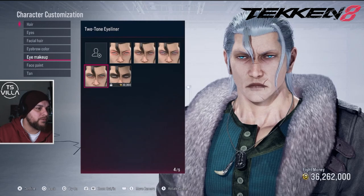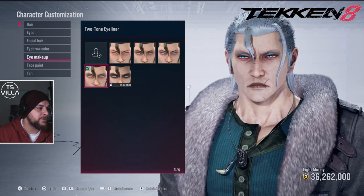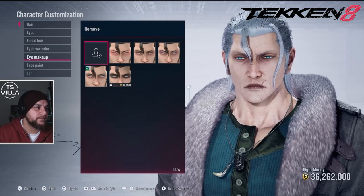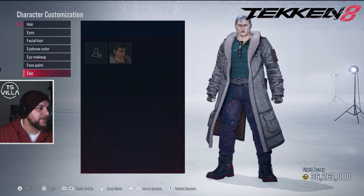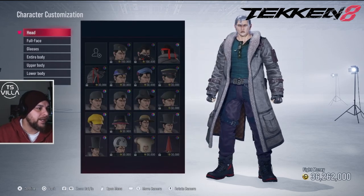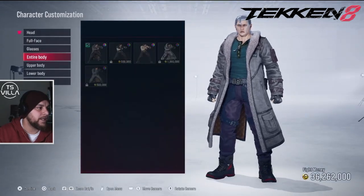Should we give him some eye line? Let's give him some definition — turn on an eye line. What does he look like without it? You can't really see, to be fair. We'll have it without. No face paint, obviously no tan. The next thing we need to do — here's the little trick — we need to make sure there's nothing on the face, the glasses are all gone.